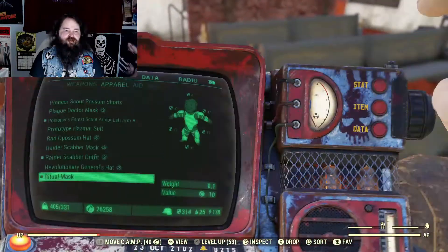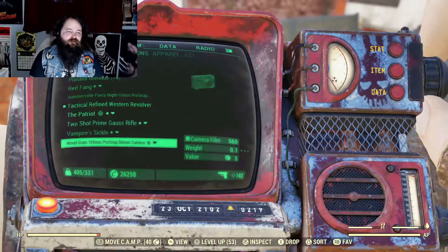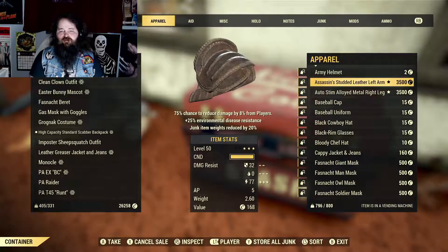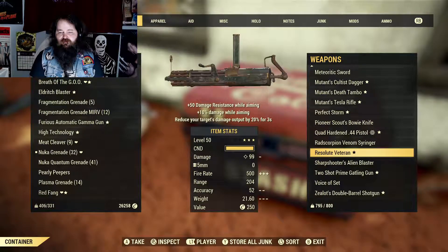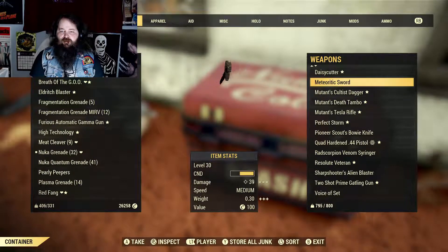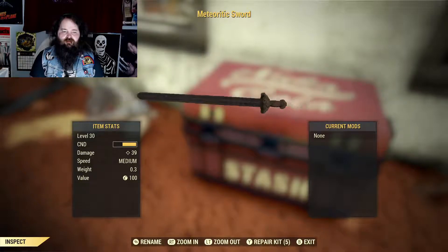So we'll make sure we have a sword and then we're going to go kill us an Assaultron. I've got a sword — wait, do I still have the Gutter on me? I have meat cleavers, various tactical weapons, but I don't actually have the Gutter on me right now. Good thing I checked that — I was about two seconds from running out the door. I got this meteoric sword I found a long time ago but it's only level 30 and they kind of removed the special property of it. I've never seen one since, but I hang on to it because it's a cool black sword.